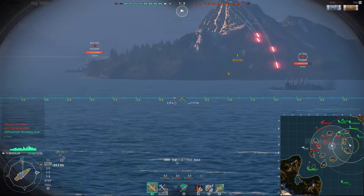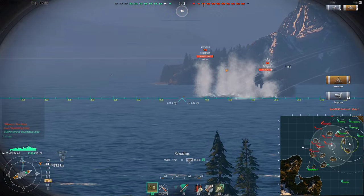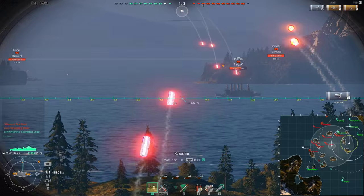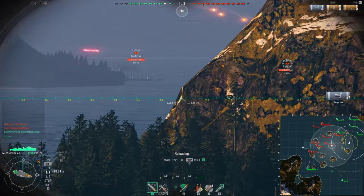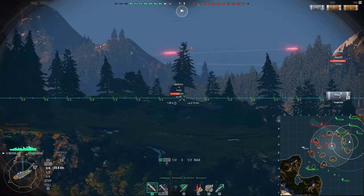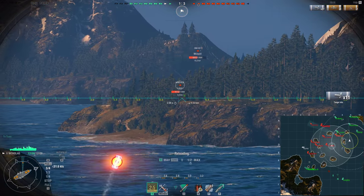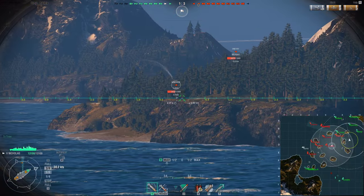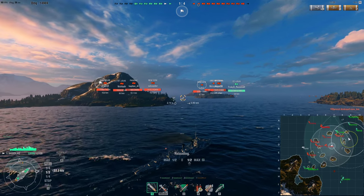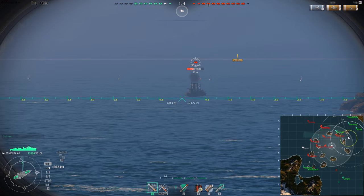Some ships are much better at stealth firing, and even cruisers can do it. The Zao is a notorious example of a stealth firing cruiser at high tier. Of course, stealth firing, like all tricks, is not some imbalanced unbeatable trick — it's very easily countered by a carrier leaving a scout plane around, or any Japanese DD simply scouting. There are plenty of ways to counter it, but it's one of the tools you have available as a US DD.